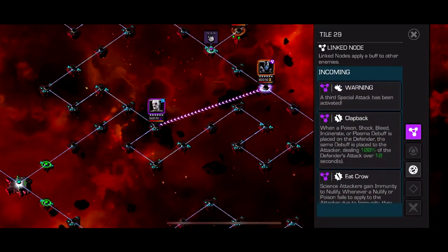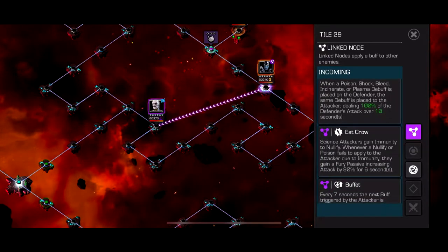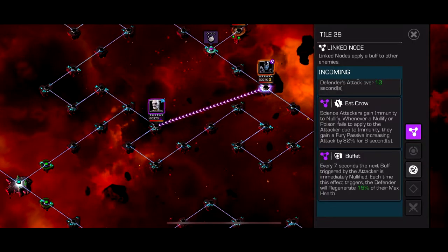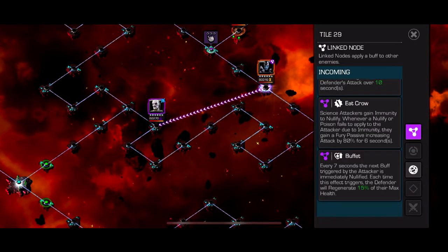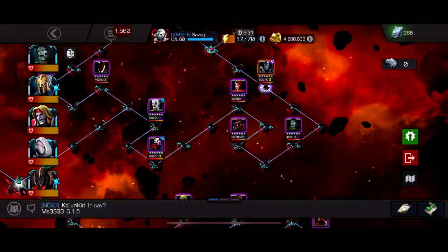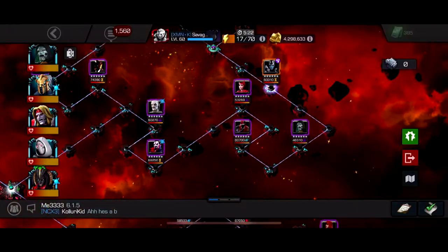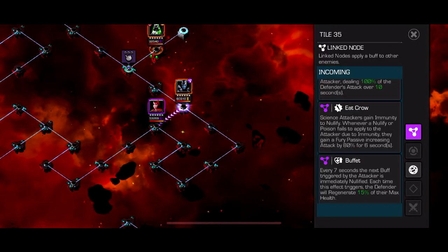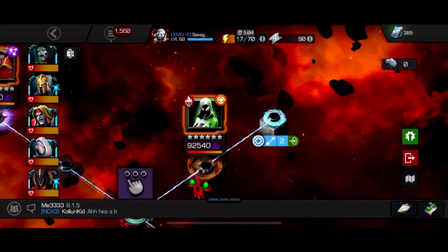Path 4 has Clapback, Eat Crow, and Buffet. Clapback means whenever you place a debuff like Poison on them, it gets reflected back on you — so don't use Nick Fury. Buffet triggers a 15% regen every seven seconds, making it very hard to outdamage even with Ghost. However, Science attackers gain immunity to Nullify, and whenever a Nullify or Poison fails due to immunity, they gain a Fury buff. This means the Buffet node never activates against Science characters. Just use Science characters for this path.